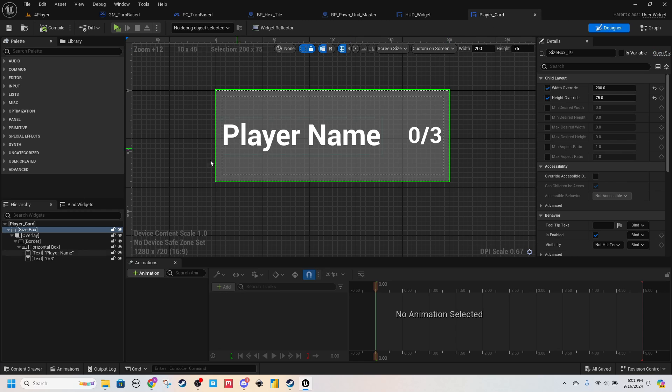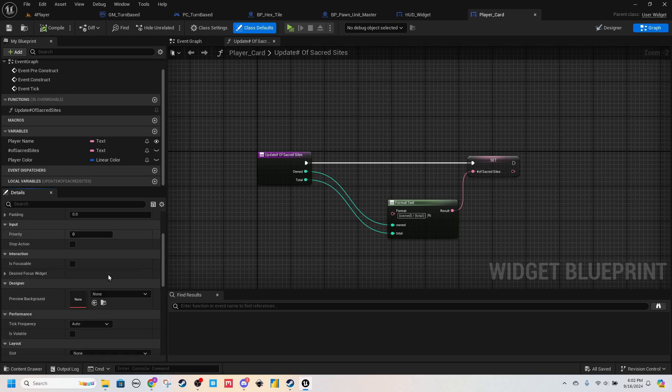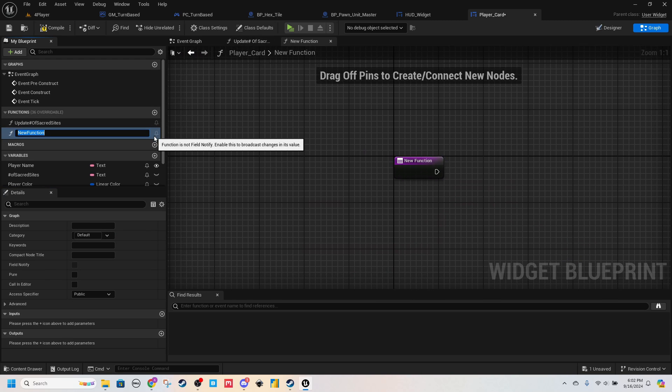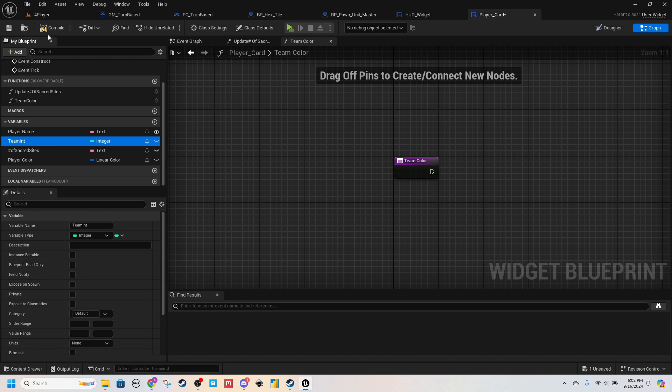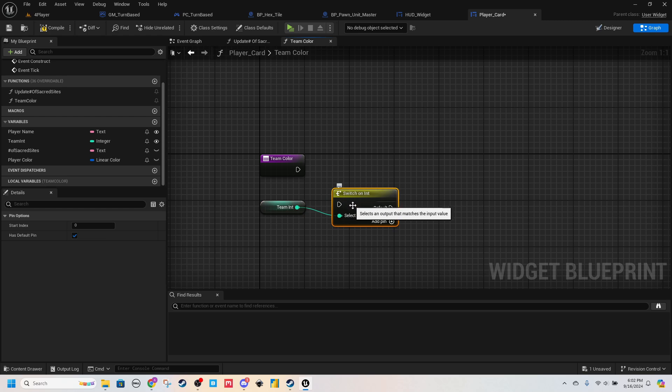What we've got to figure out is how do we want to handle player color. Let's add one more variable — an Integer. We'll call it Player Index. Make this an Integer. And since we're in the graph, let's make a function called Team Color. We'll get this and switch on Int — we're going to have 0 through 3, that's 4 possible teams.